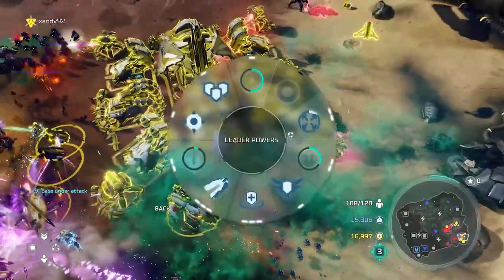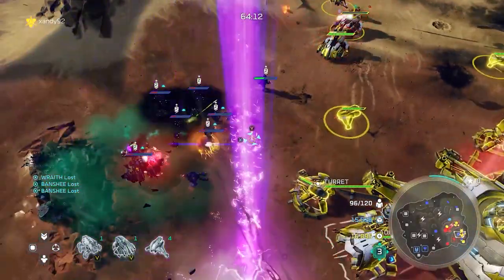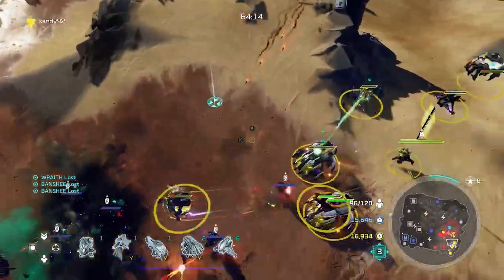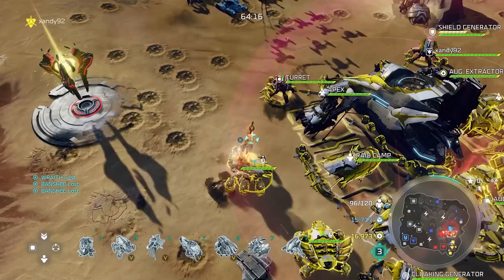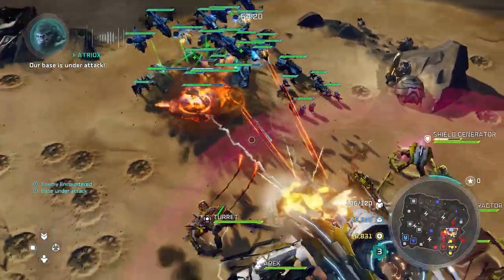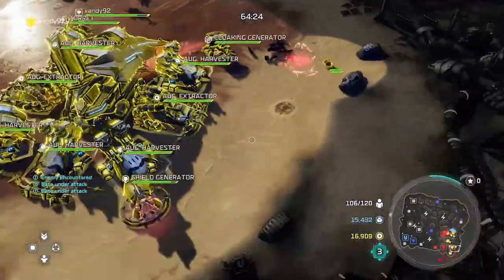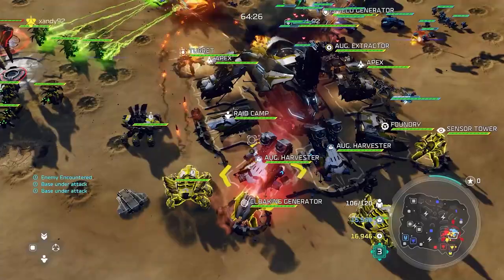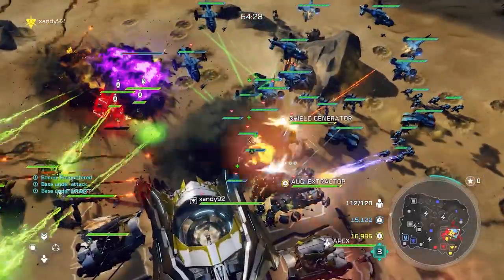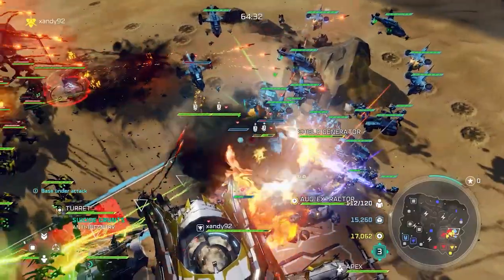Paimon's rule number four: scout your opponent. Find out what they're doing. Build some jackrabbits, choppers, or use different types of units to scout your opponent. At least have an idea of what they're doing so you can be better prepared. If you see a bunch of airpads, maybe you should build combat tech marines or something to counter them. You don't want to be surprised by what your opponent is doing right off the bat.